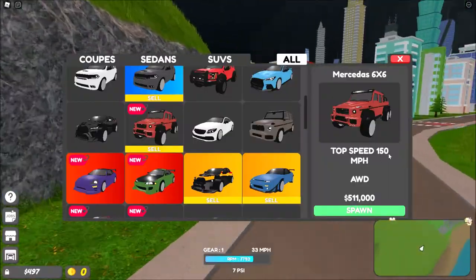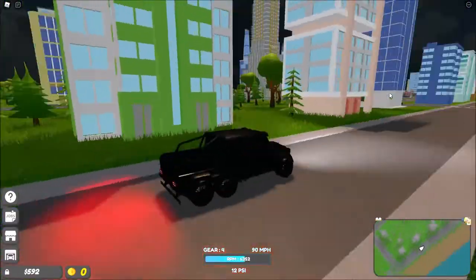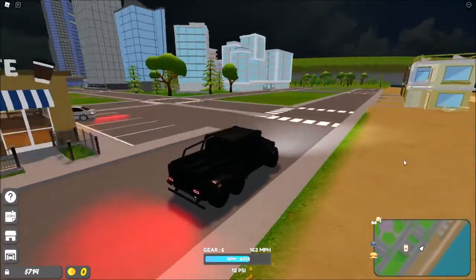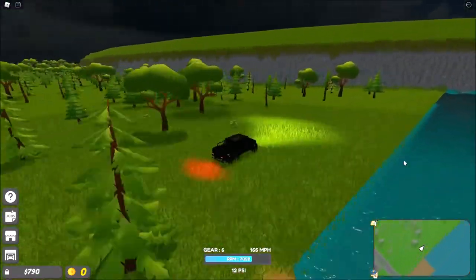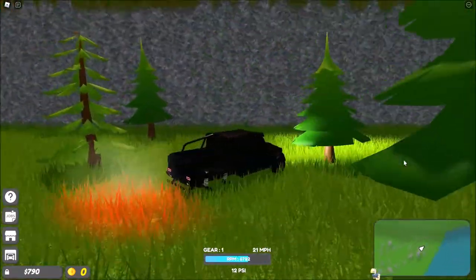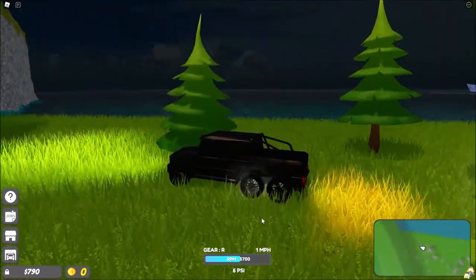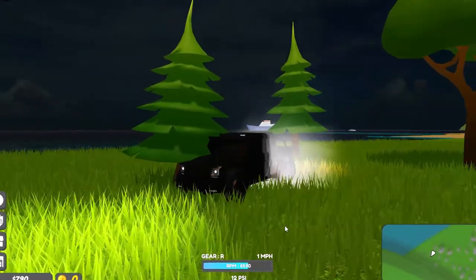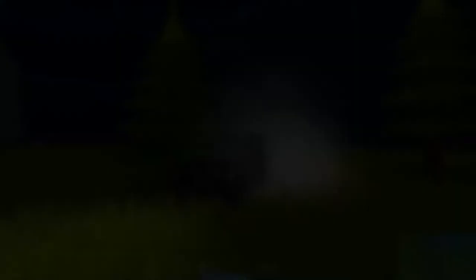It definitely did something — it keeps going! 180 miles per hour, almost. It says 150 but I'm not complaining. I don't get how a 6x6 is faster than any car in the game — I think they made it too fast. I just lost all my wheels. I think that's enough for the video — thanks for watching, I hope you enjoyed, and I'll see you guys in the next video!